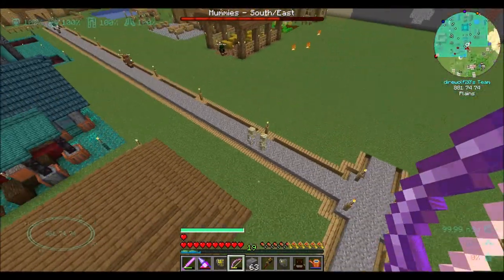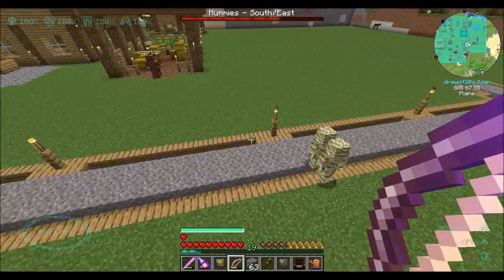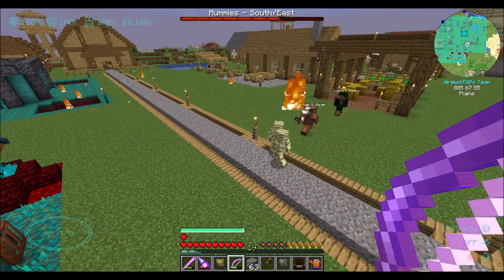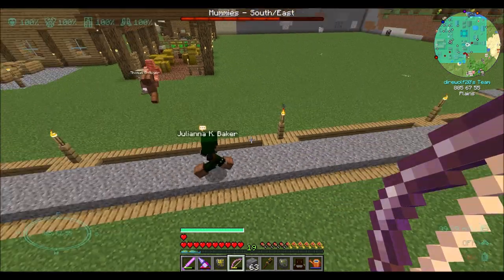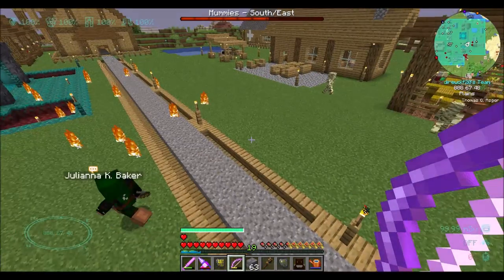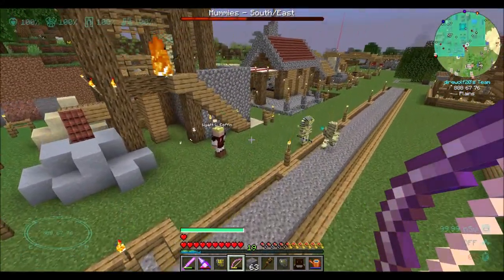They definitely like attacking me, which is cool. Hey, look, here comes Thomas - and Thomas is running the other direction. Good job, Thomas. You're amazing at this guard stuff. Hey, there you go - they figured it out eventually. Juliana, aren't you also a guard? Shouldn't you be attacking these guys? They're mummies shooting fire arrows in my village. Hey, good job Wyatt - Wyatt killed somebody.